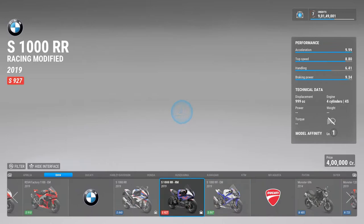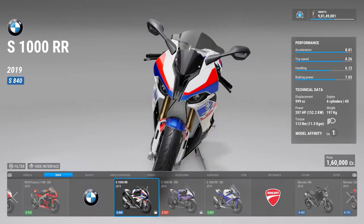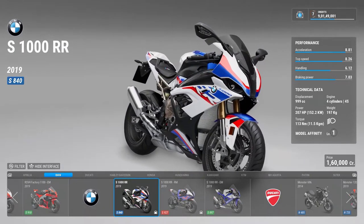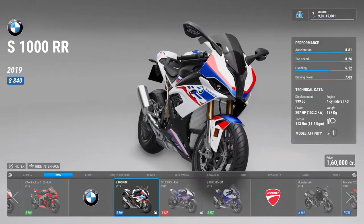Next we go to BMW. BMW has only three bikes in this game, but in Ride 3 there were a lot more options — many BMW bikes including the K1300, the old S1000 RR, and even the GS 1200. But in this game it's only the 2019 S1000 RR.